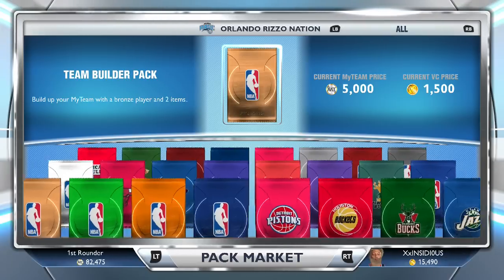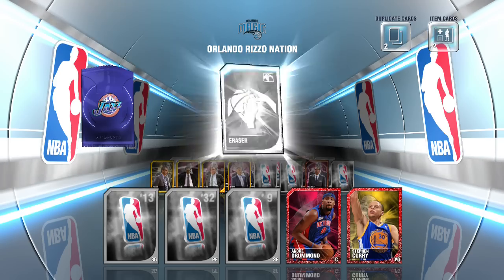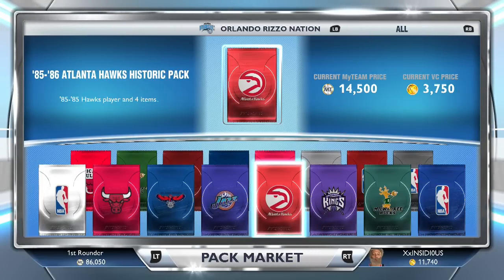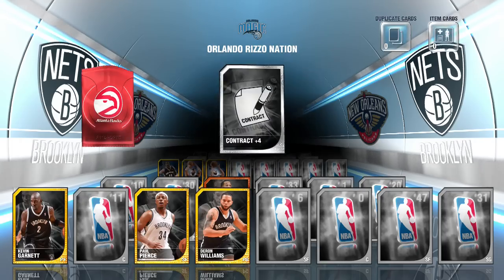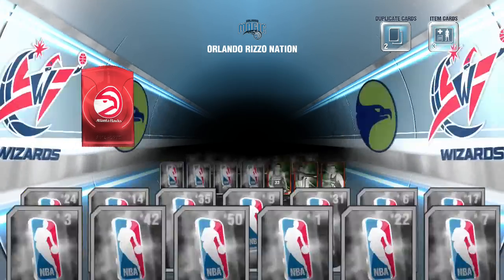Nothing much going on in these packs — the 3,700 packs are what you get, you pay for what you get. When you're paying 6K, 10K, or 13K for packs, you get what you pay for. So we're not really expecting much here, but I figured I had to open up a couple. Here we go — Atlanta Hawks. I stayed away from this collection because I bought a couple cards from this pack and for some reason I just never pulled any Atlanta Hawks.